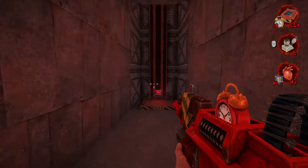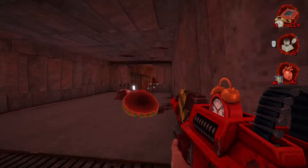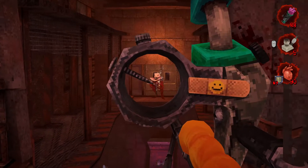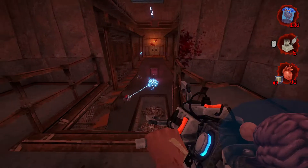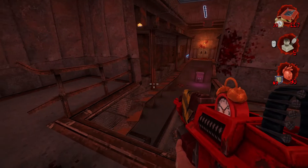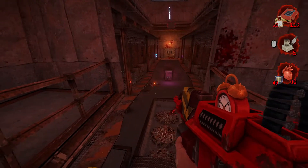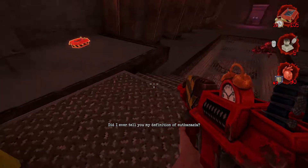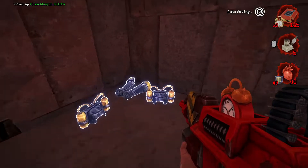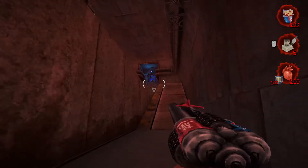Watch out straight ahead — we got a sniper. We'll use our own bow to snipe him instead. A couple of enemies down below. This guy is extremely annoying; he likes to just keep jumping across. There we go. Let's grab this poster, grab some armor and health. Let's just snipe this guy right here — watch out for the retrievers to come down.